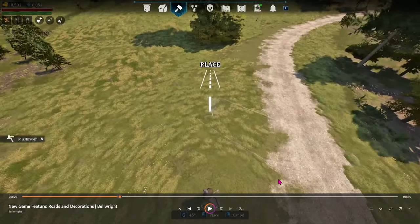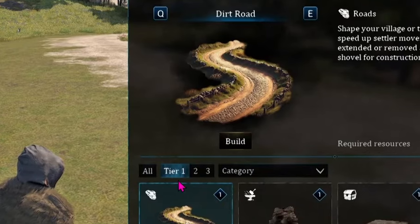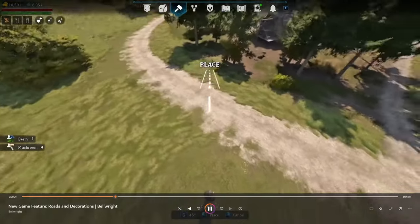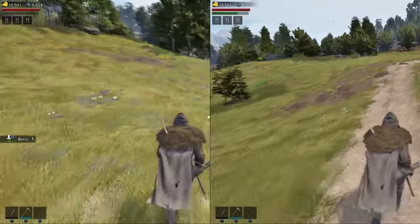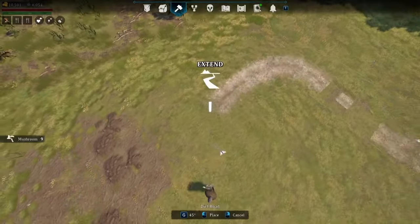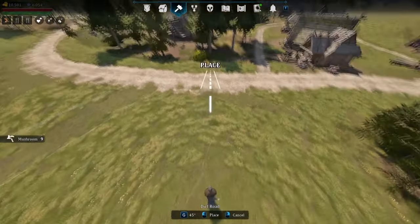Let's pause and look a bit more closely. Going back, we can see that this is a tier one tool and it doesn't require any resources to make these roads — all it requires is having a shovel, which you get pretty early on. Roads can be placed down on the map, connected to previous roads, and they'll increase movement speed as well as reduce stamina usage whenever anyone is using them. Villagers will prefer these when moving between locations as well. You can make pretty much whatever design you want, and you can snap road pieces together for a cleaner look.